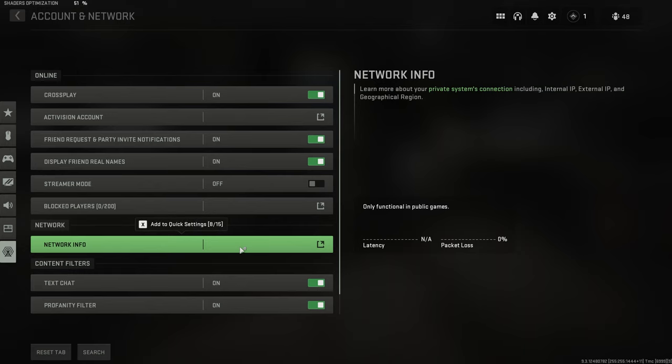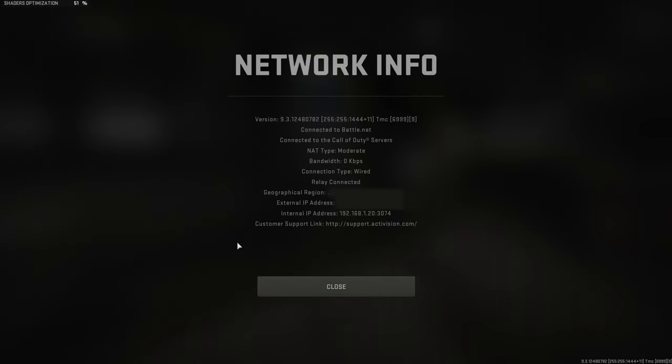This is incredibly important because if you do click this button, then you've just shown your public IP address to the internet and that's really not a good thing. However, you can see line 4 NAT type is currently moderate for me. I'll be showing you how you can set this to open.